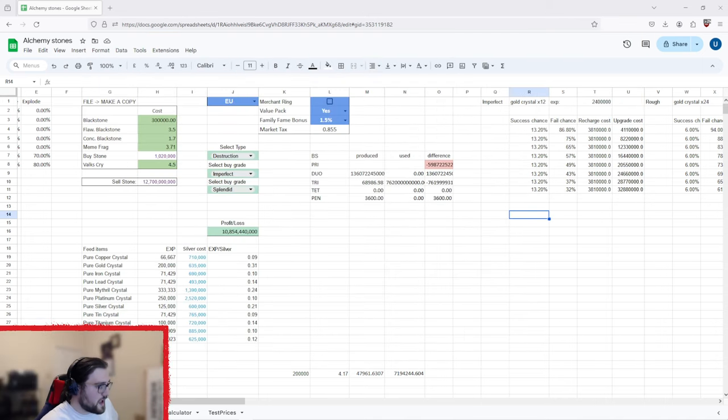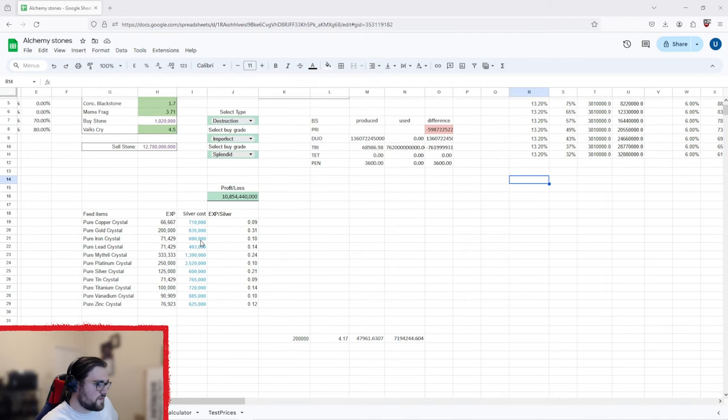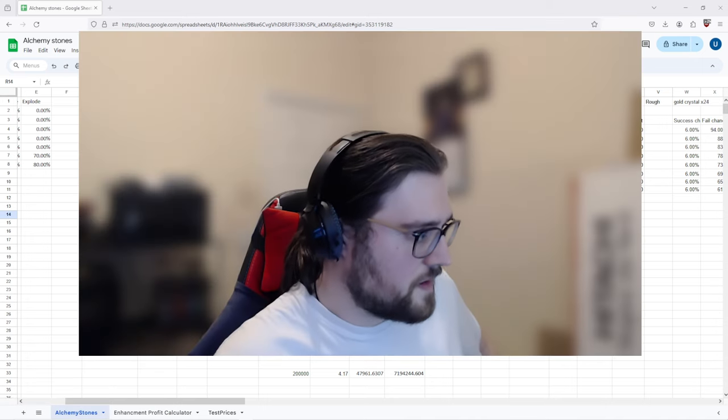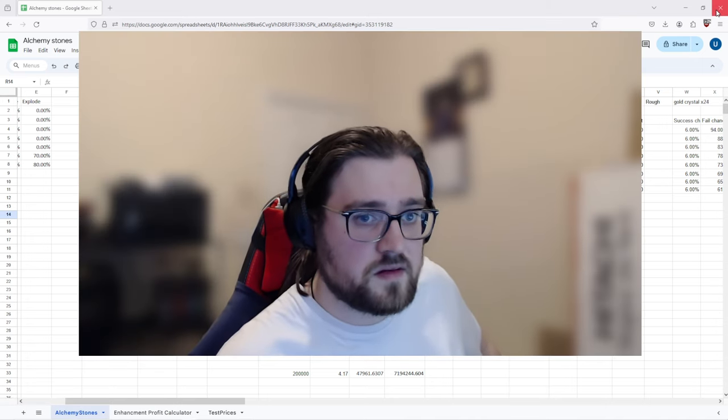First, I just wanted to go over my alchemy stones because I am making progress. I now have the feed items that generate the live silver cost, so it gets the actual amount of XP that's worth. At the moment pure gold crystal is the best — you get 0.31 XP per piece of silver. I've started to get some XP values from self-testing, but we're not going to worry about that today.